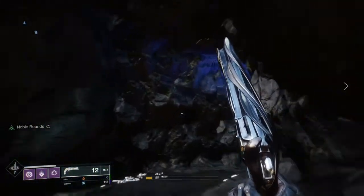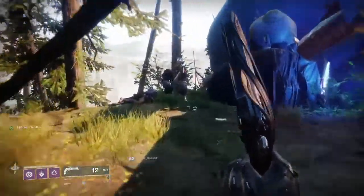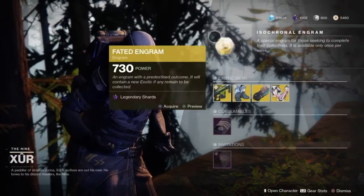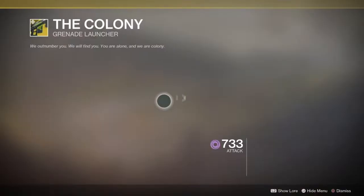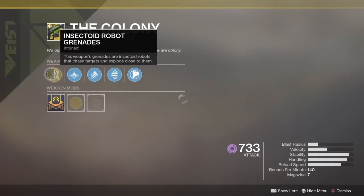He has a pretty interesting inventory this week going and nearing into Shadowkeep. We're going to be getting some pretty good exotics here — for some good, and for others mediocre. We have the Normal Faded Engram, along with the Five of Swords Challenge Card and Invitation of the Nine, along with the Colony Grenade Launcher with Insectoid Robot Grenades.